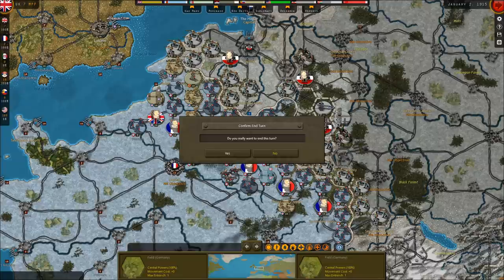The Western Front has solidified — we've just gotten through the Christmas Truce. On the Eastern Front, we've had quite a bit of success against the Austro-Hungarian troops, though we haven't had much success against the Germans in the Poland area. We have had success against them in Eastern Prussia, and things are beginning to come to a head where the Germans may have to shift some troops east to protect Königsberg.